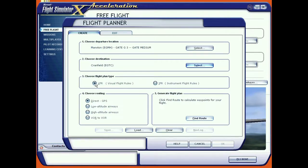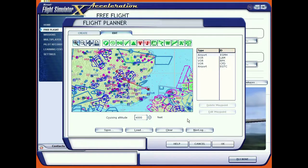VFR - believe it or not you can actually fly VFR after dark. We could do a flight purely by visual means, but for these purposes I'm going to click IFR. Although we're going to use the GPS, I'm not going to go direct, because direct GPS just draws a straight line between your departure and destination airfields - and that's almost never what you want, as it'll get you into trouble busting airspaces. Let's do VOR to VOR and find the route.